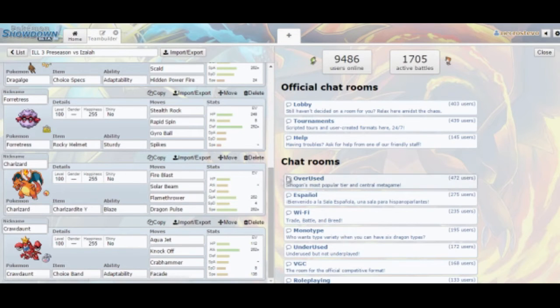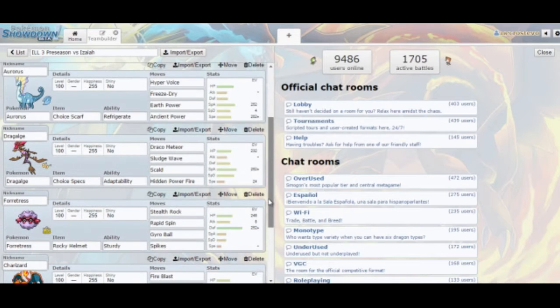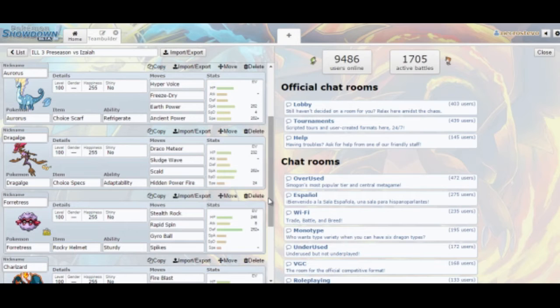Solarbeam is just for those water types he has on his team. As long as I can hit them before they try to set up, I'll outspeed them. With Crawdaunt, the only notable move I have is Facade in case I get burned by something. I also gave him just enough speed to outspeed max speed Kecleon, so I can outspeed it and KO it with a Knock Off.